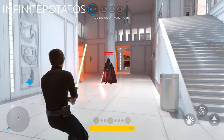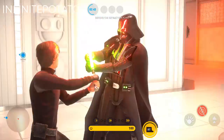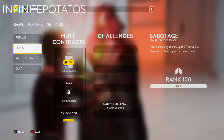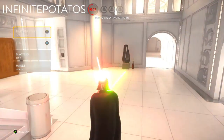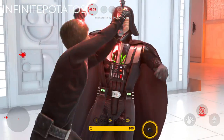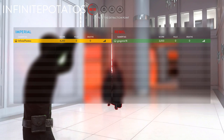Now here are some examples of what you should do: saber clash, wait two seconds, and then press switch team synchronized with the other player. Now to check if you've done this correctly, check the leaderboards and see if you were on the Imperial team as Luke, or on the Rebel team as Vader — if so, you've done it right.